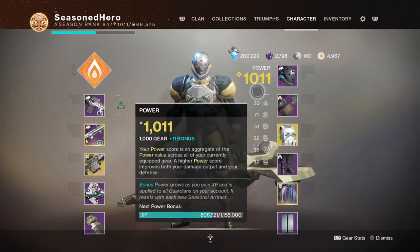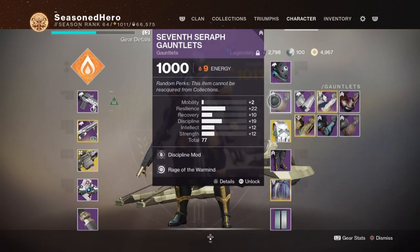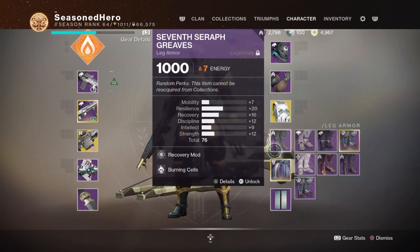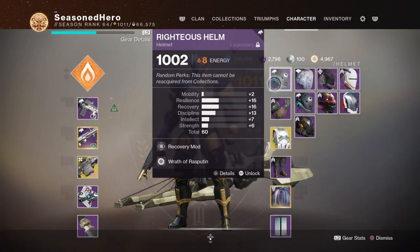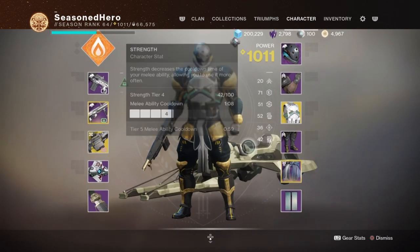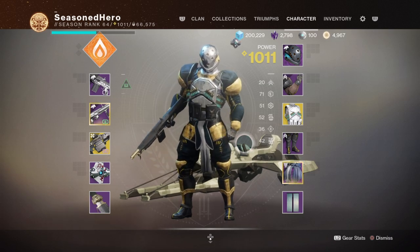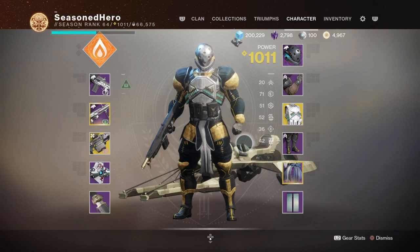For armor, you need either Season 9 or Season 10 armor pieces to slot the Warmind mods we're aiming for. They need to be Solar, since that's what the mods correspond to — three Solar armor pieces in total is all you need. I do have an Arc Titan mark to use the Storm of Lead mod, but if you don't have it, it's not a problem; you really only need Global Reach available on your gear, which frees up space for whatever else you want.